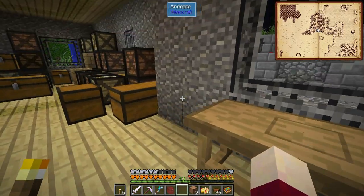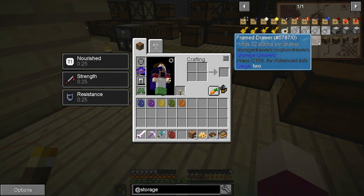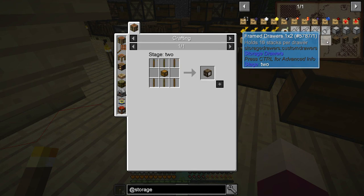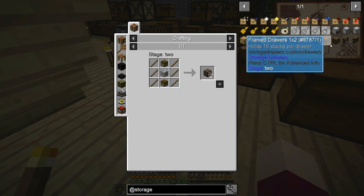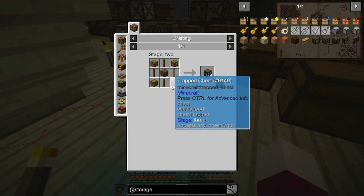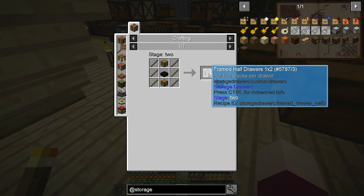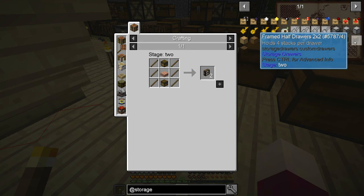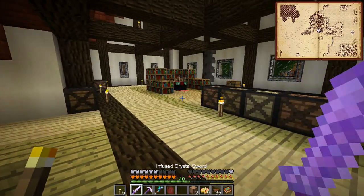Now we need to make some frame drawers. Single frame drawers are six sticks around a chest. The one-by-two takes two chests, six sticks, and a plank, and gives us two drawers. The two-by-two takes four chests, a plank, and four sticks, and gives us four. We also have half-size versions using half slabs — those hold half the amount of stuff. And then we have trim available, which is just for bringing the item arrays together.